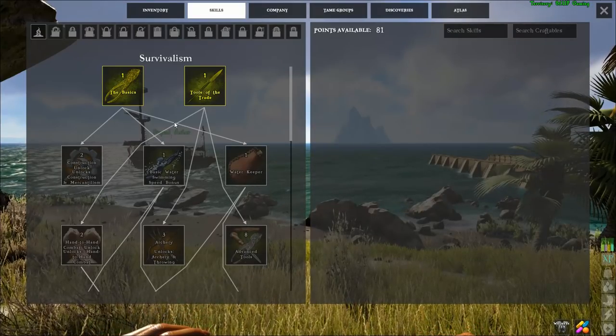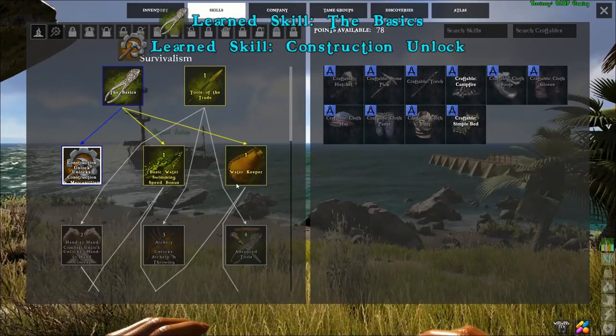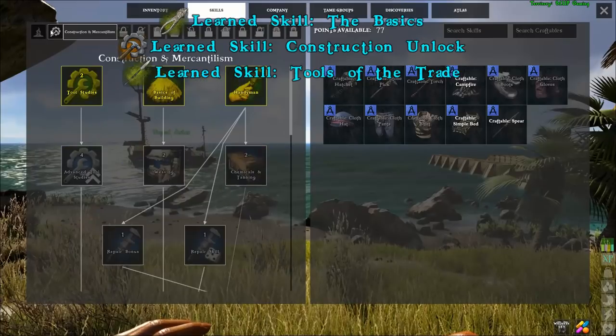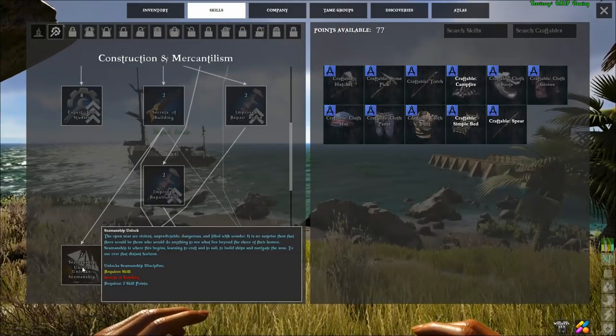Starting in the survivalism tree we want to unlock construction, and because I need to collect some more oil I'm going to unlock tools of the trade so I can build spears as well. In the construction tree we're going to go right down the middle three skills and then down into the left to get to seamanship.